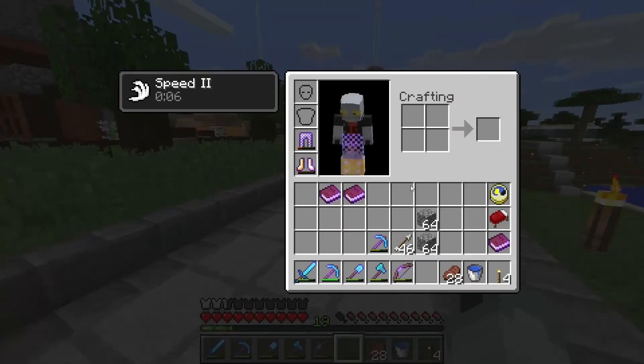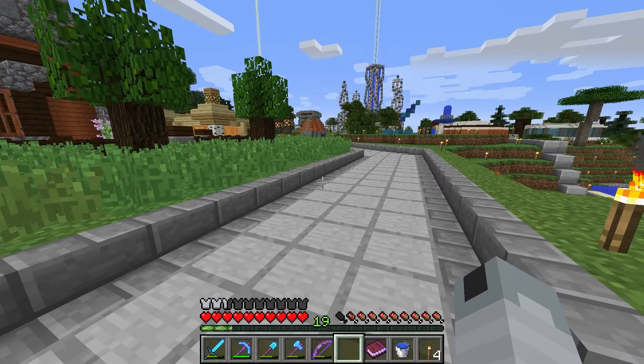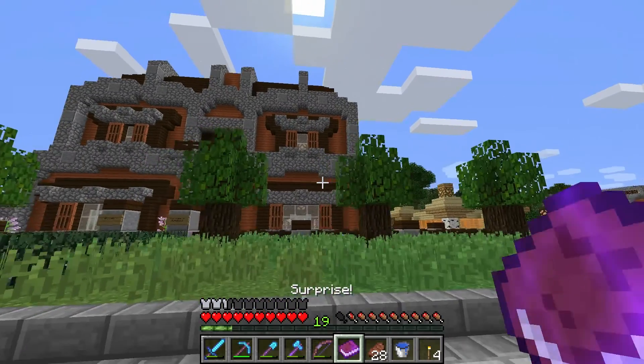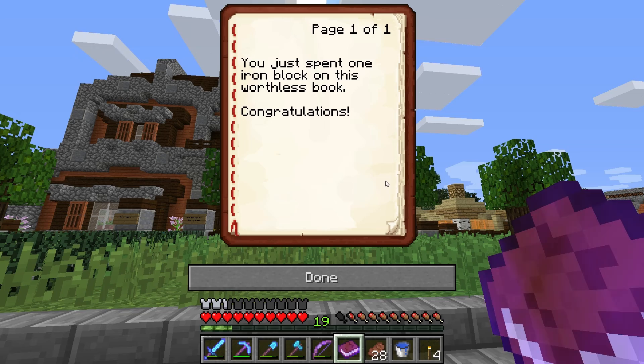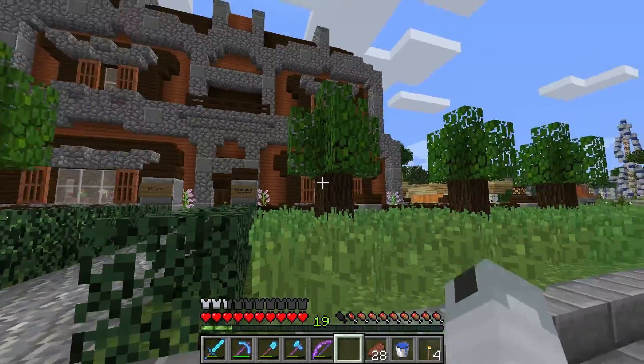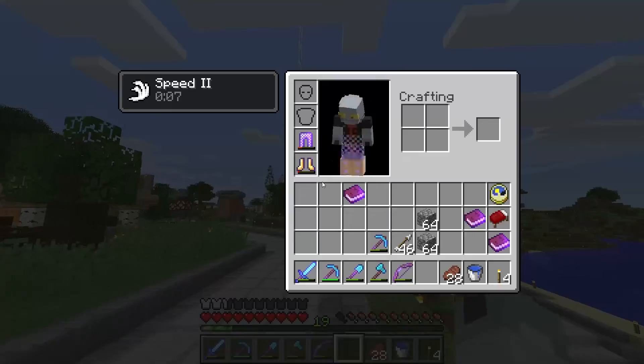I think we've washed the taste of sellout out of our mouths. All right, book number two — whoops, threw the steak on the ground. Here we go: 'You just spent one iron block on this worthless book. Congratulations.' I take it back guys — unsub him, unsub the man, he's a thief.